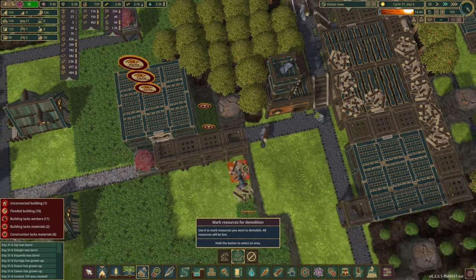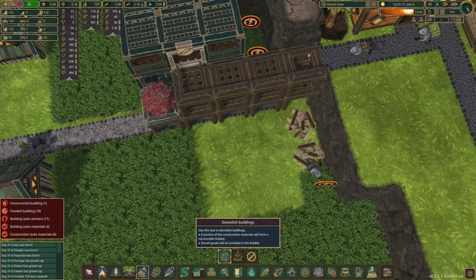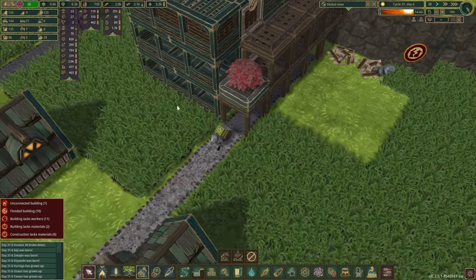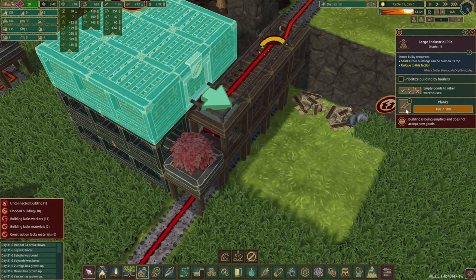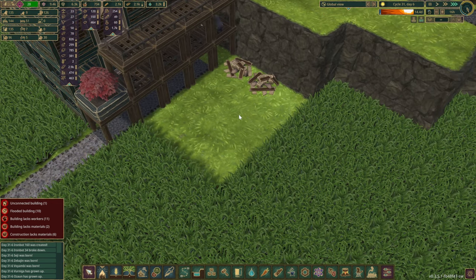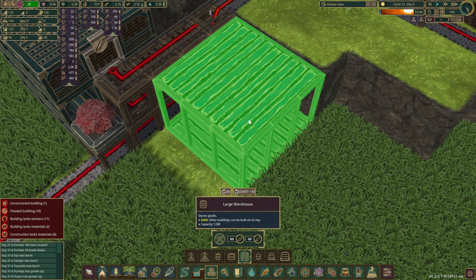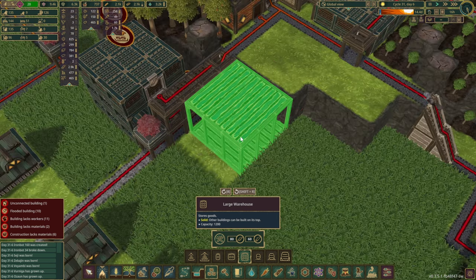There are a few more plants over here as well. Let's empty this space — let's get this done. I mean, we can also delete it. I think we are going to still keep those resources, so that's good. There we go — large warehouse could go here. It's pretty close to our production zones.